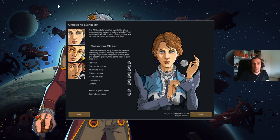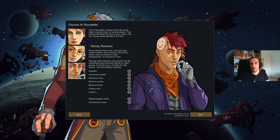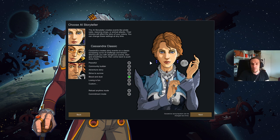Now we get to select our AI storyteller. The storyteller defines how events and problems are being tossed towards your colony. Cassandra features a very balanced gameplay curve, whereas Phoebe has a very flat curve with low amounts of threat events but she scales up eventually to hit as hard as Cassandra. And then there's the infamous Randy Random, who just spawns events as he wants to. We're going to play with Cassandra, and I'm going to use the Blood and Dust difficulty, which is meant for experienced players who want to struggle to survive.